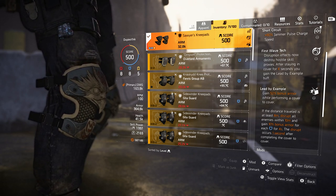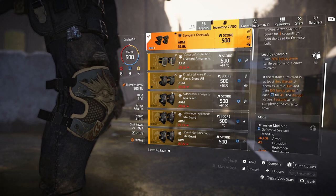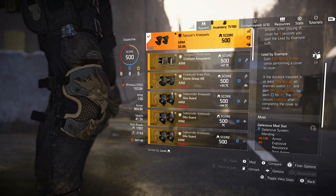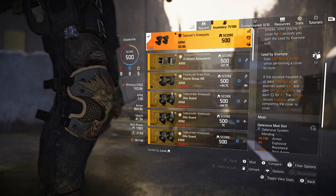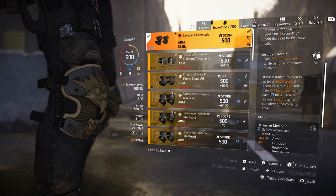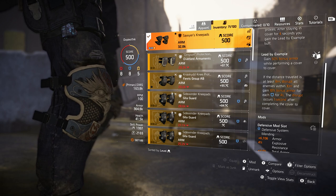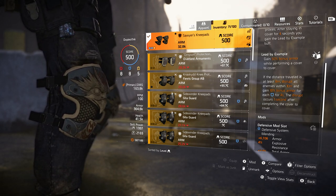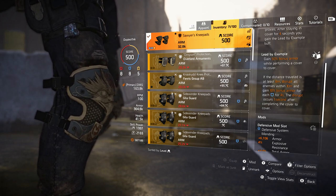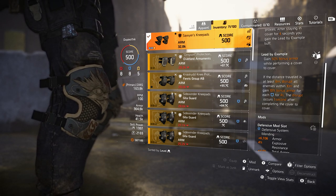And then after four seconds in cover, you get the Lead by Example buff, leading us to the final talent: Lead by Example — gain 50% bonus armor while performing a cover-to-cover move. This just means you're going to be really tanky when doing a cover-to-cover. You can close ground on players or NPCs very efficiently without taking too much damage. Also with this talent, if the distance traveled is at least 8 meters, disrupt all enemies within 10 meters and gain 10% bonus armor for each blue you have for four seconds.